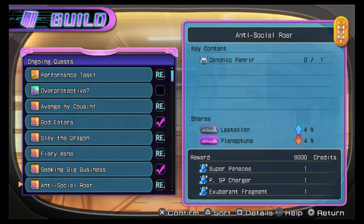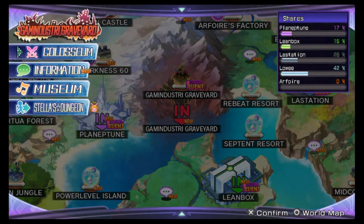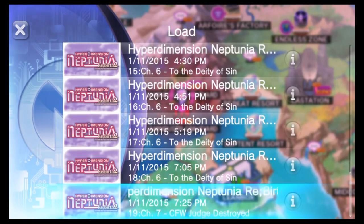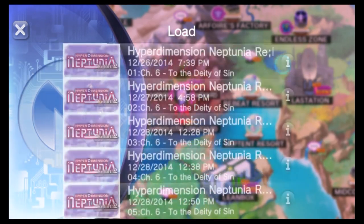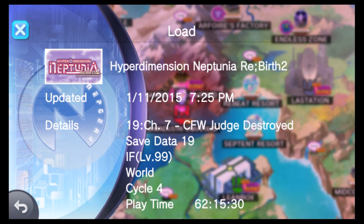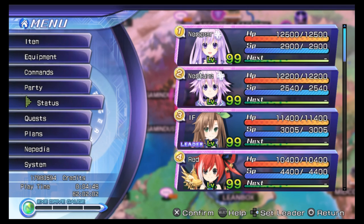One of the biggest things to note is the amount of content Rebirth 2 has compared to Rebirth 1. There are more than 20 different playable characters you can recruit into your party, and there are nine different endings to achieve. Getting to the normal ending should take about 20 to 25 hours. If you want the canon true ending, add about five to ten hours for the various requirements. Going for all nine endings will likely take around 50 to 55 or 60 hours. All in all, Rebirth 2 has a lot of content to keep you busy even after you finish the main game.